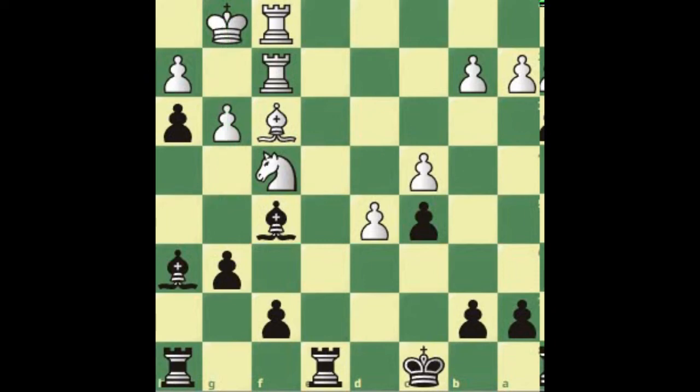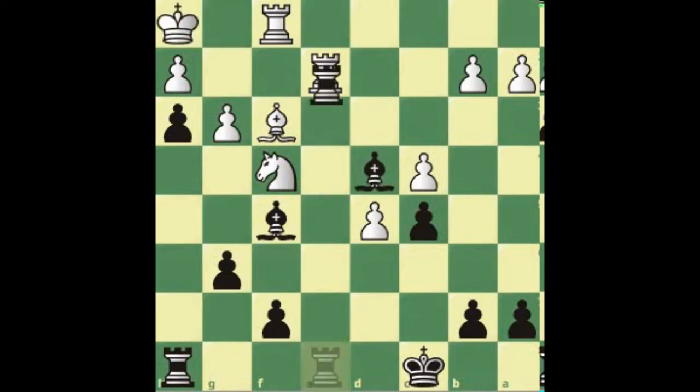A move like knight to f4, preventing us from reaching e3 and allowing the rook an escape, is not met by bishop takes — though that would isolate a pawn, close the rook's file, and potentially allow rook infiltration on an open king file. Instead we play bishop g7, keeping control. There's no reason to panic — bishop g7 goes for d4 and white can't just move the knight back because then a pawn falls. After a swap, bishop to d4 check forces the king to move, we swap rooks, and reach a winning endgame with the bishop pair and a fortress of bishops and pawns.